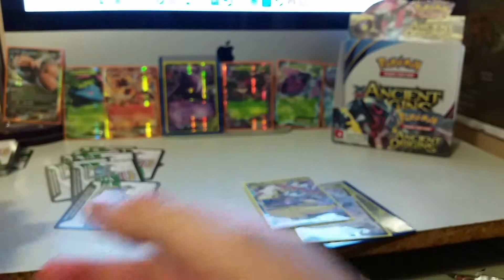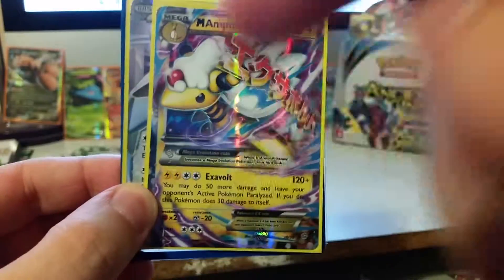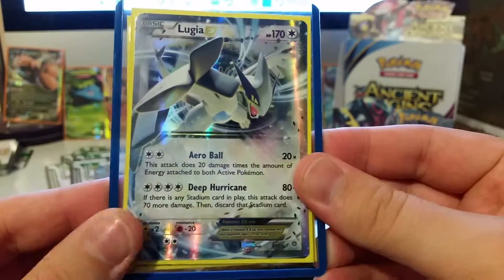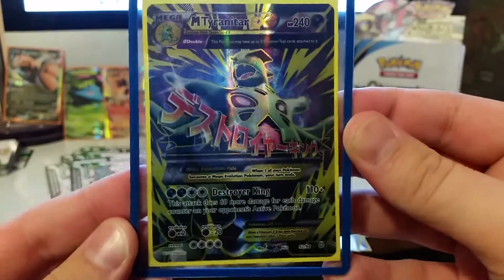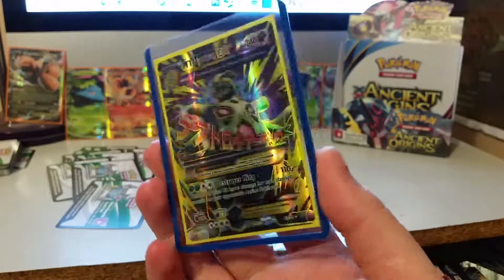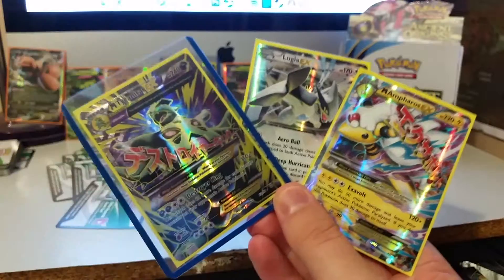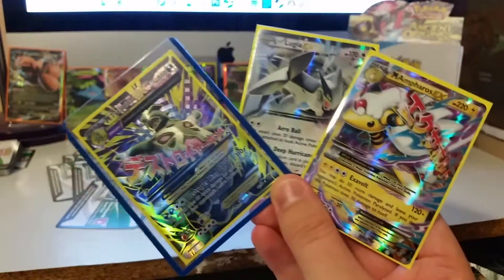Comment below — is the Ampharos a full art, half art, or normal? We also have a normal Lugia EX — still pretty mean looking — and the best card I thought was Mega Tyranitar EX. Look at it, it's so cool — Tyranitar such a beast! I hope you've liked these videos watching me open the Ancient Origins booster box. Don't forget to like, comment, and subscribe for more Pokémon videos in the future. From myself, Tyranitar, Lugia, and Ampharos — I bid you farewell. Rawr!